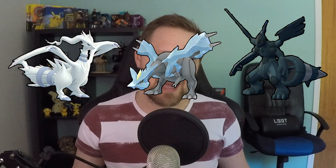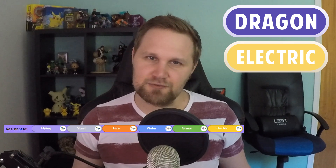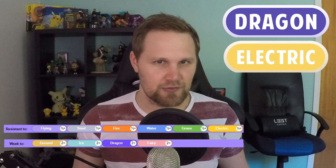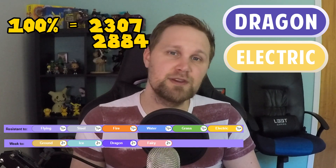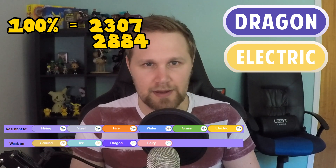Zekrom is of course one of the three legendary Pokémon called the Tao Trio, the other two being Reshiram and Kyurem. Zekrom is dragon and electric type, which means it resists flying, steel, electric, fire, grass, and water. It's weak against ground, fairy, ice, and dragon types. The 100 IV CP for Zekrom is 2307, and 2884 for the weather-boosted one.